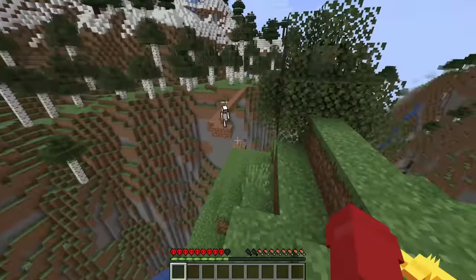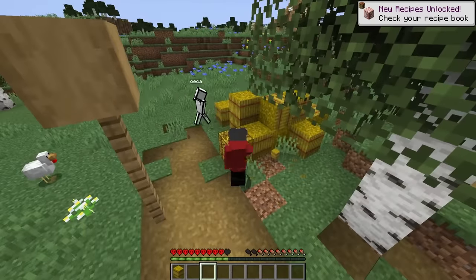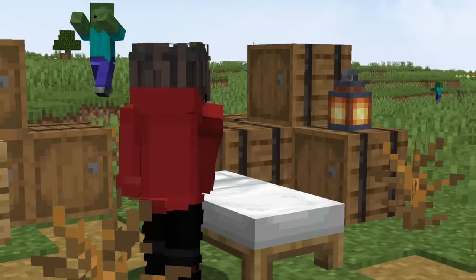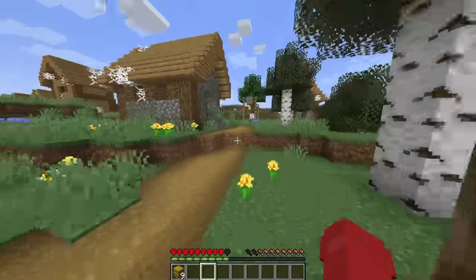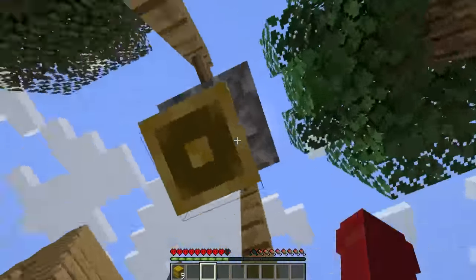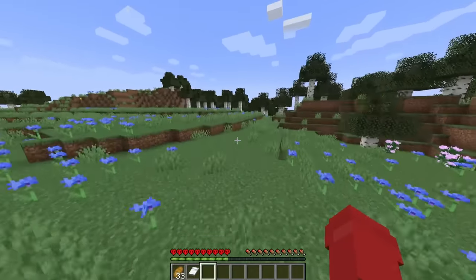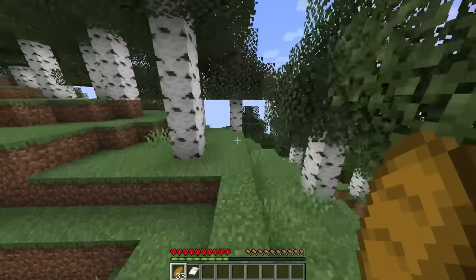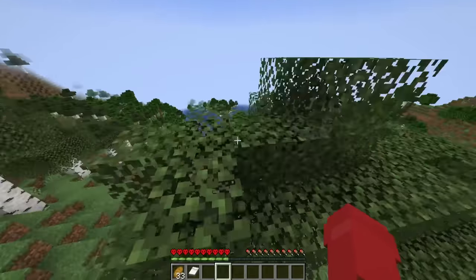After a bit more exploring, we ended up finding a village, which is really good because it gave us a source of food — hay bales — and there was enough for both me and Aweka. This also gave us access to beds, and the reason that's important is so we could sleep off the night and increase our chances of surviving. We also ended up crafting all of the wheat we had into bread so we could actually eat it.